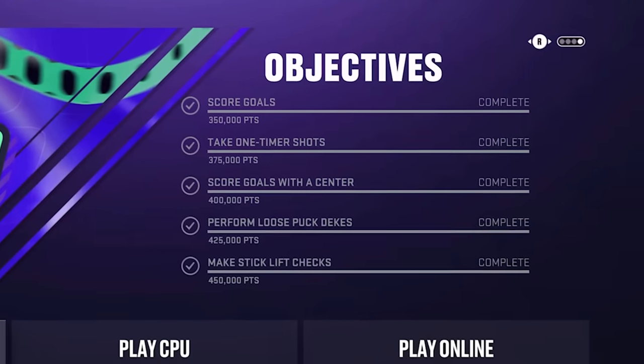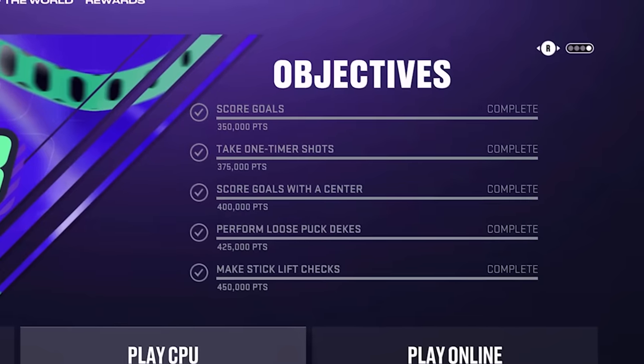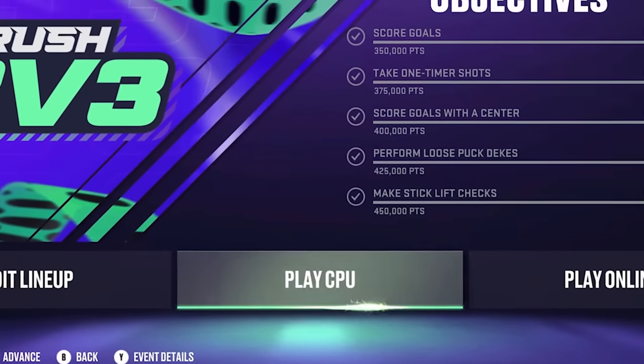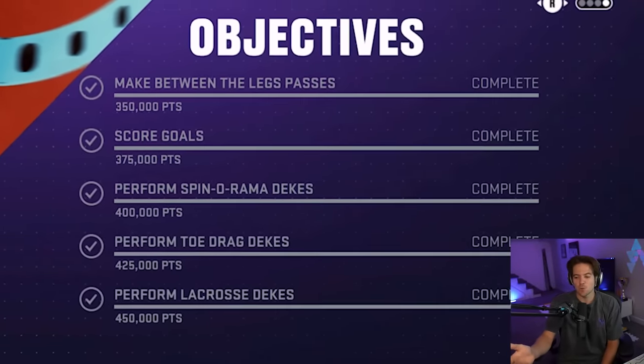The objectives in each mode are so easy, and you'll complete them just playing the game. What I do is come down to play CPU, put it on Rookie Mode, and just go through these as quick as possible. For the arcade mode, these are a little bit more difficult, but definitely still easy. The most difficult one being the lacrosse dekes. There's kind of a bug right now — you can score the lacrosse goal and they don't count towards the deke, so I had to score like 10 lacrosse goals for it to count as 4. We're going to hop into an online game in each of the modes, one pack on the line for each. Hopping into our ODR game first — wish me luck.